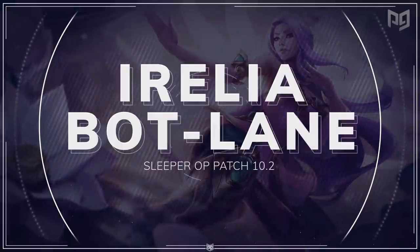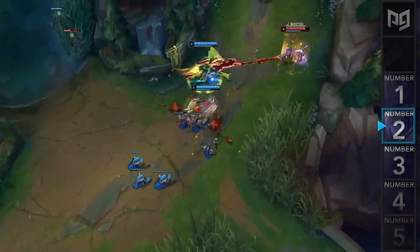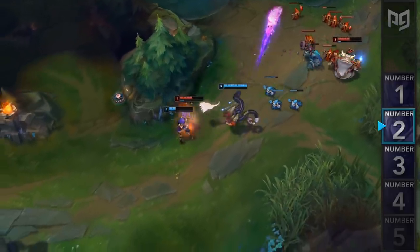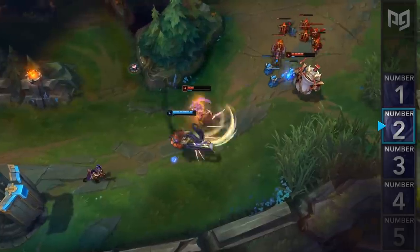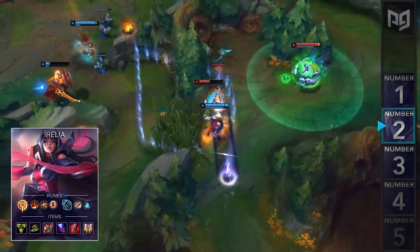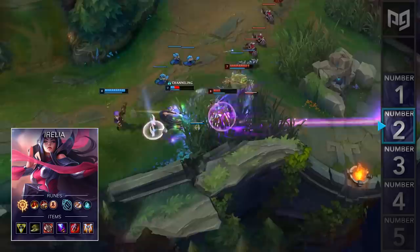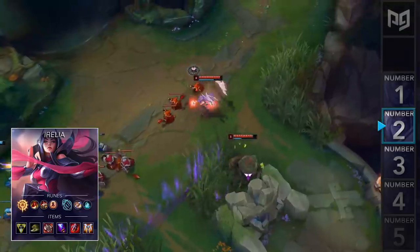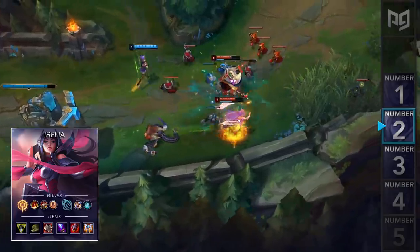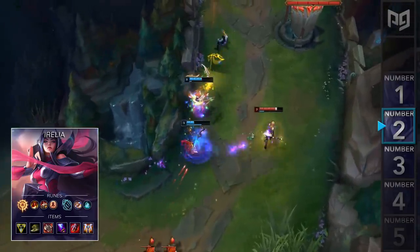Coming in at number 2, we have a build which couples really well with the Ornn support, which is Irelia bot lane. Although this may seem pretty troll at first, it's actually a disgustingly strong kill lane if you're skilled with this champion. Players really like duoing Irelia with Taric or Ornn because the kill threat is so strong. This pick can also work well with standard engage supports like Nautilus and Leona due to their insane lockdown. For runes, you'll go Press the Attack, Triumph, Tenacity, and Last Stand, followed by Inspiration Second for Biscuits and Time Warp Tonic. For items, you'll go Triforce, Ninja Tabi's, Ravenous Hydra, Wit's End, Sterak's Gage, and Guardian Angel. Your level 1 is extremely weak, but you can immediately kill your opponents at level 2 — have your support help push the wave to hit level 2 first, then engage right away for some easy kills.